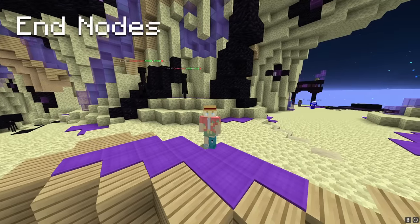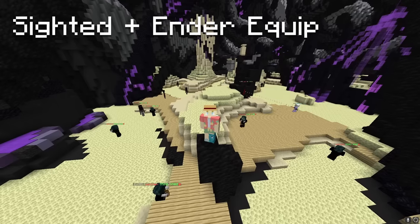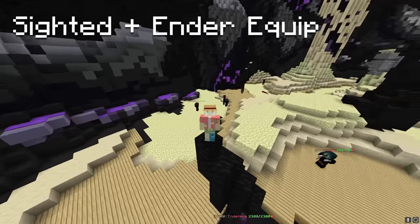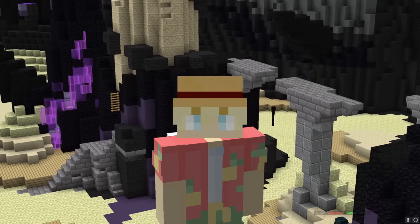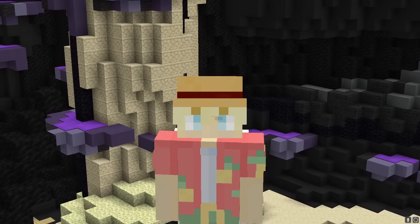Grind end nodes for XP bottles to enchant your gear. Next you're gonna want to kill watchers and obsidian defenders for the extra ender equipment, as well as watchers for the sighted reforge. At this point you should have full ender equipment, full ender armor, a void sword, the sighted reforge, and also some glacite armor.